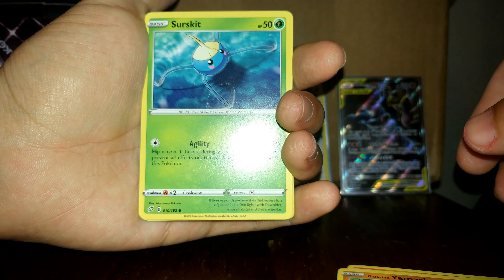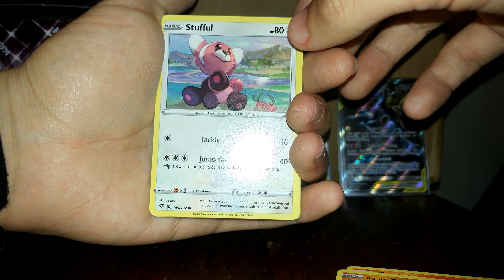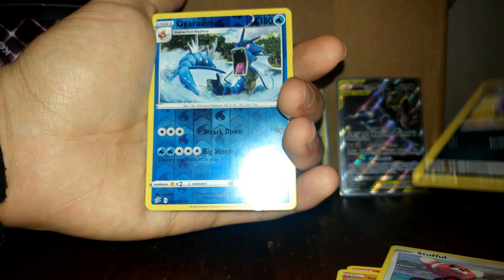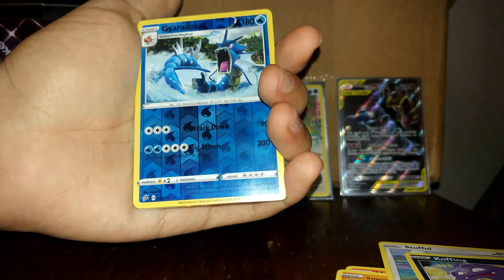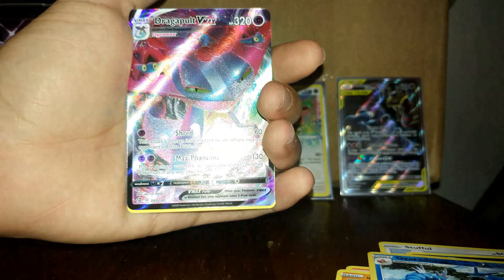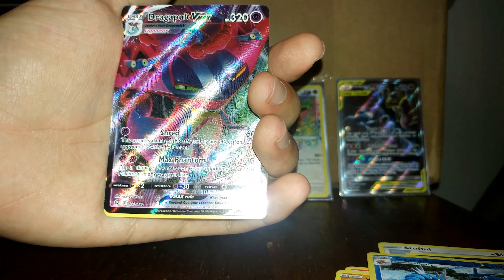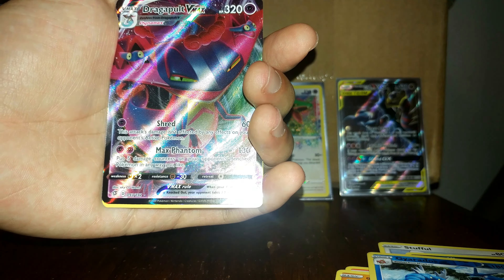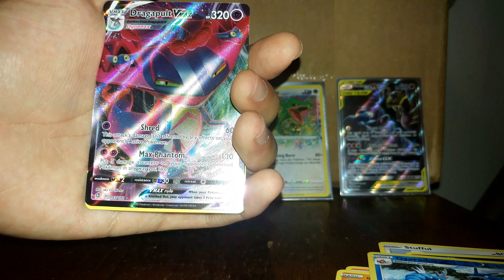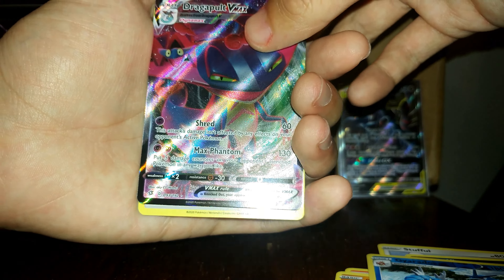It is a Blastoise pack. First off we have a Gastly, Cottonee with Slingshot — flip a coin, if heads your opponent's active Pokemon is now paralyzed — Drowzee, Magikarp, Electabuzz with Thunder Punch — flip a coin, if heads does 10 more damage, if tails this Pokemon does 10 damage to itself. We got a Spirit Link, Slowbro, Electrode as a regular rare, Energy Retrieval, Clefairy, Spirit Link, and a Charmeleon.